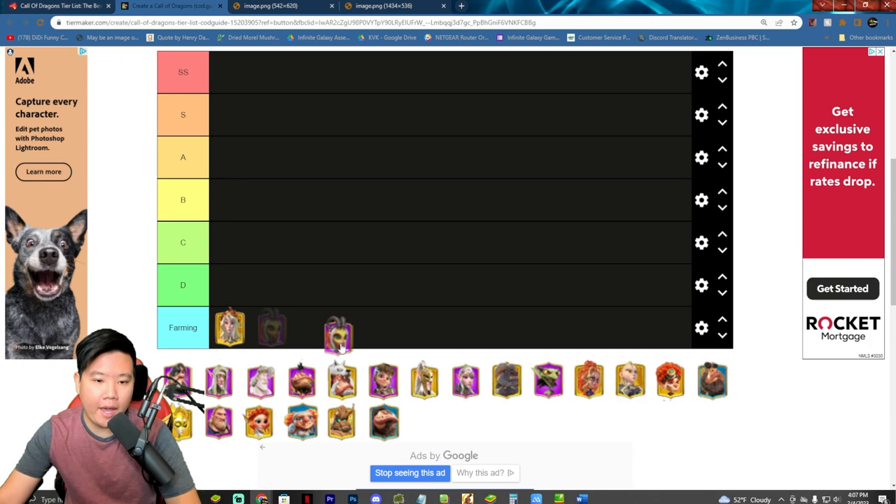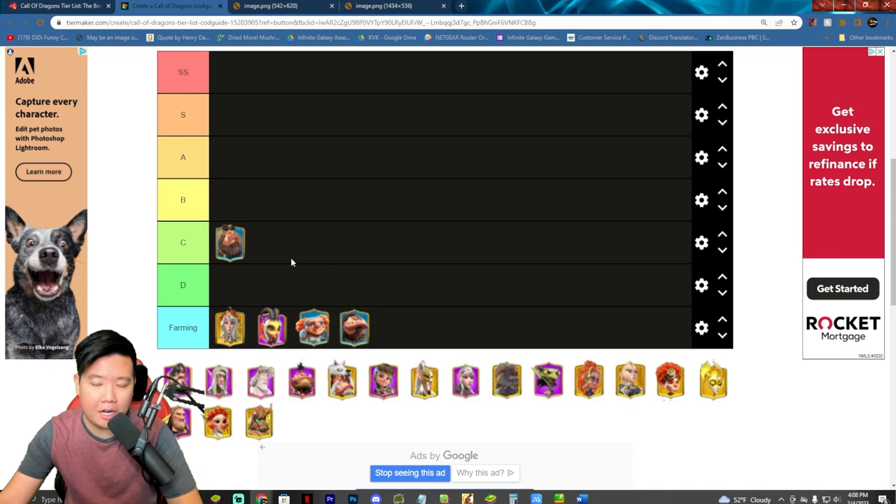For the farming tier list, we put Pan, Kella, and Chakcha. For C tier, we're going to put Ordo. Now Ordo is here because he's not really a PvP fighter, but he still has some value — he's not D tier. He's an engineering talent so you can use him to build and destroy structures, so still somewhat useful for that aspect.